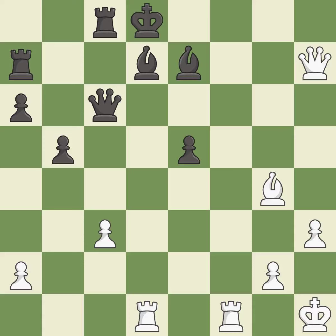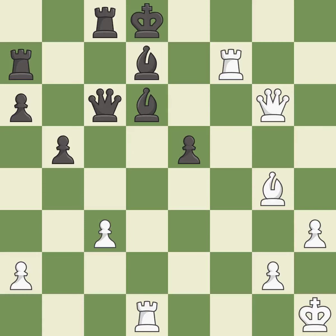This adds pressure by pinning a bishop. This move puts the bishop on a safer square — it is excellent. This is the way to win a queen — it is excellent. This exposes an attack, threatening a queen — it is excellent.